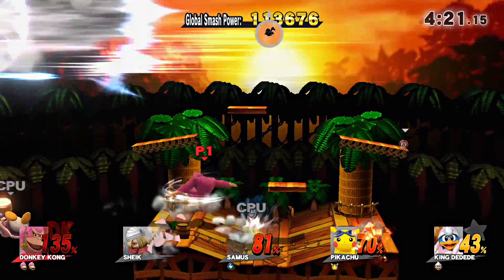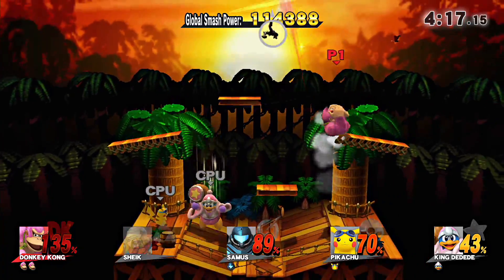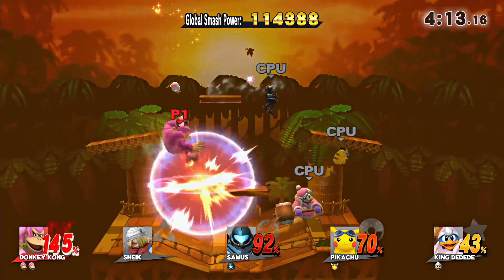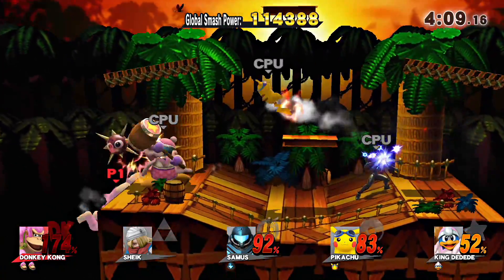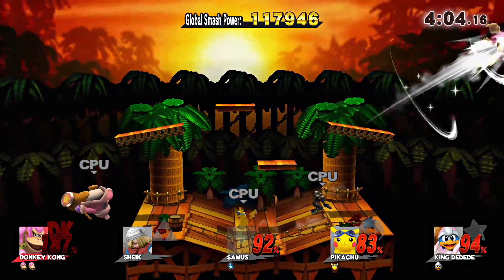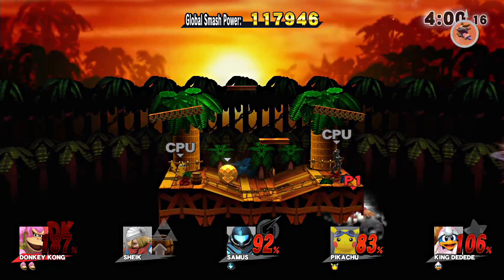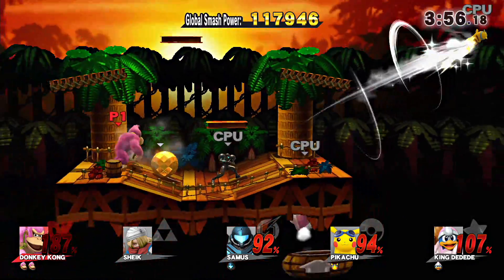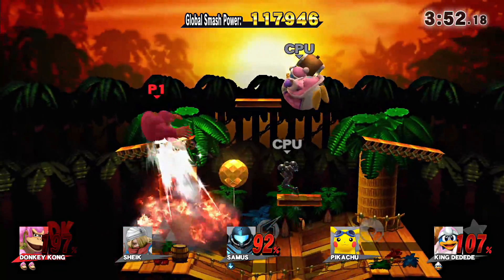Oh my gosh, the cannon! We actually hit Samus on the way up — what are the odds of that? Oh my gosh, we did it again! What are the odds of that happening twice? I just threw that bomb at myself, that was pretty silly. Get out of here with that Gordo or whatever that stupid thing is called, Dedede. No one likes you. Oh my gosh, can I make it back? Yes — there we go, I don't know how I grabbed that edge. That was really janky but I am not complaining, I will definitely take that.